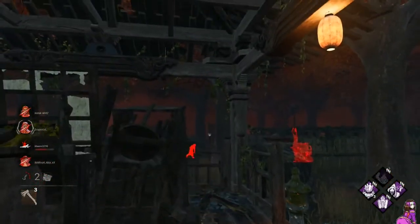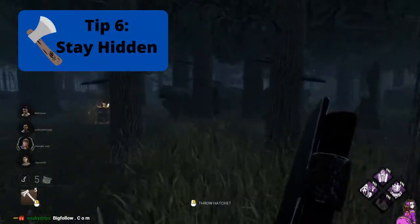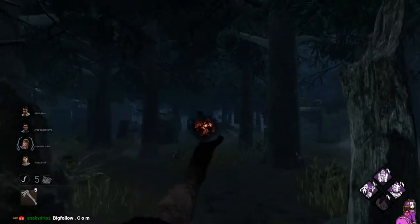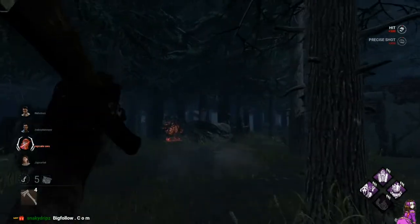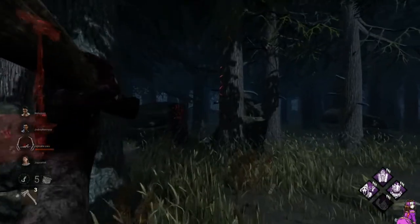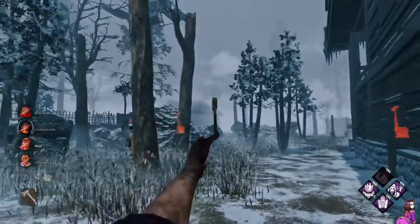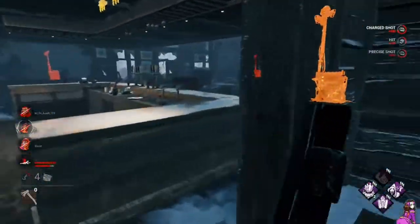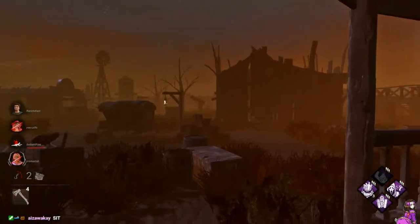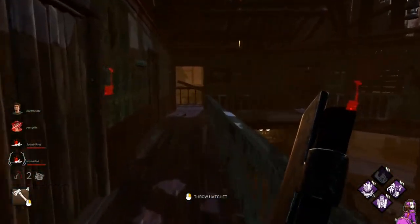The key is catching survivors off guard, and that's what the next tip helps with: winding up your hatchets around cover or behind line of sight. If you're planning to fully charge your shot, try and time it so you are peeking around the corner right as your hatchet finishes charging, and then releasing immediately after. Good survivors will try and identify where you are aiming from as soon as they hear the hatchet charge. Additionally, if you act as if you're aiming for another target, real or not, you can catch survivors out of position. It persuades them to continue whatever action they were previously doing, moving them out of cover.